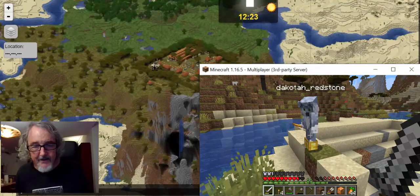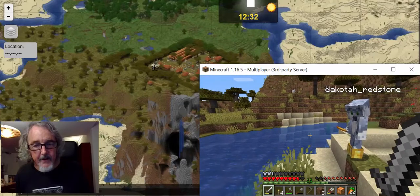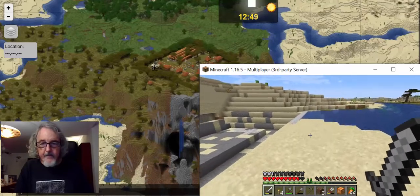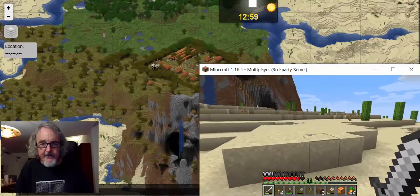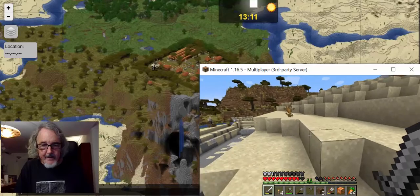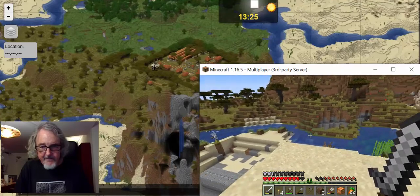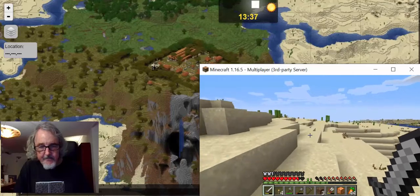One of the ways Minecraft can be used for language education is it creates a place where people like to do things, which in turn creates things for them to write about. When language teachers give a composition assignment, it's like stabbing students — their excuse is they don't know what to write about. But in Minecraft they have no end of stories they want to tell. They're motivated, do a much better job, don't worry about word count, and follow a proper narrative form because they want to.